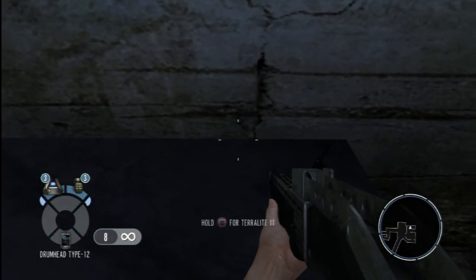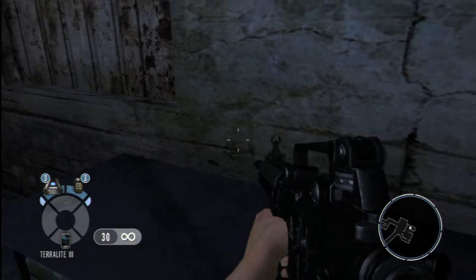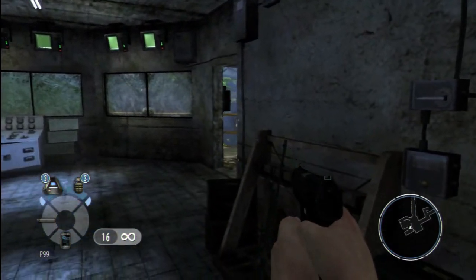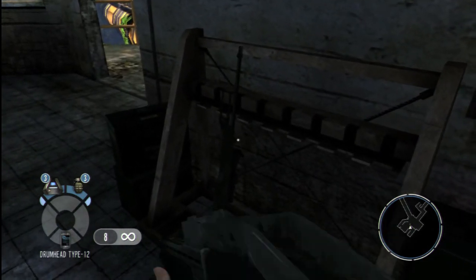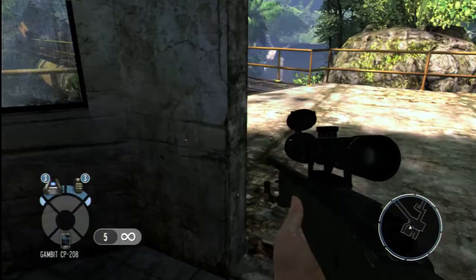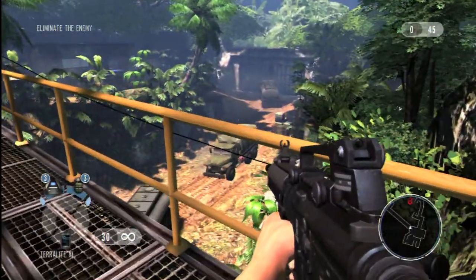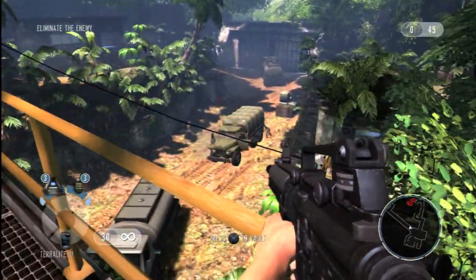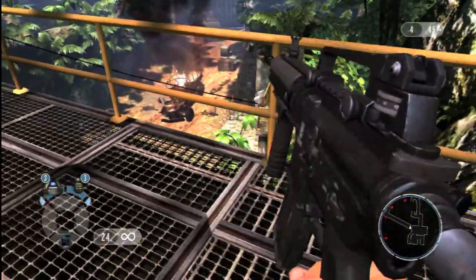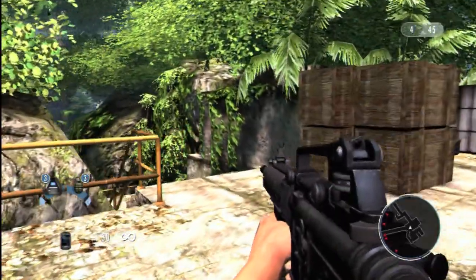The first thing we need to do is find some weapons. There are lots of weapon caches placed around the level, so you should never run out of firepower. Thinking like Bond would, we'll try and use the environment to our advantage. By shooting the fuel tanks on the truck, we've taken out four bad guys straight away.